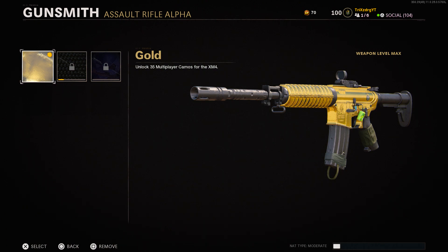Once you complete all 35 multiplayer camos for the XM4 you unlock Gold camo. Take all these tips and apply them to every one of your assault rifles and you will get Gold camo done extremely fast in Call of Duty Black Ops Cold War. If you want more videos like this, let me know in the comment section down below.